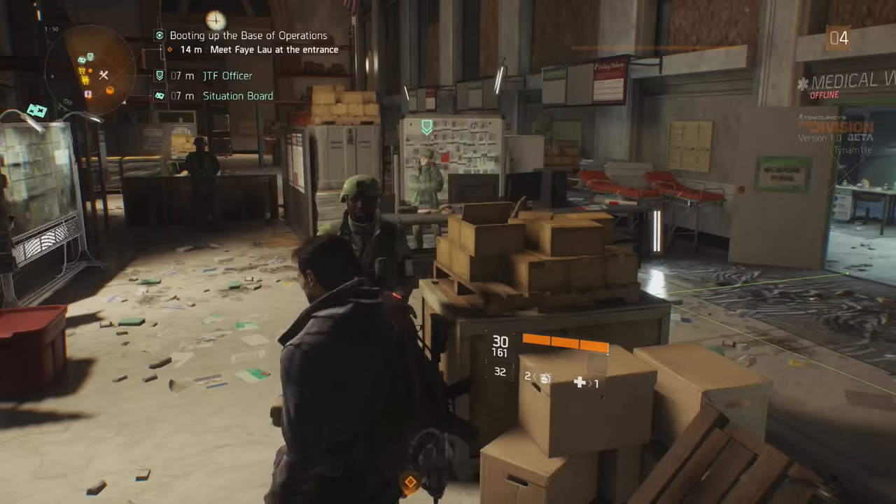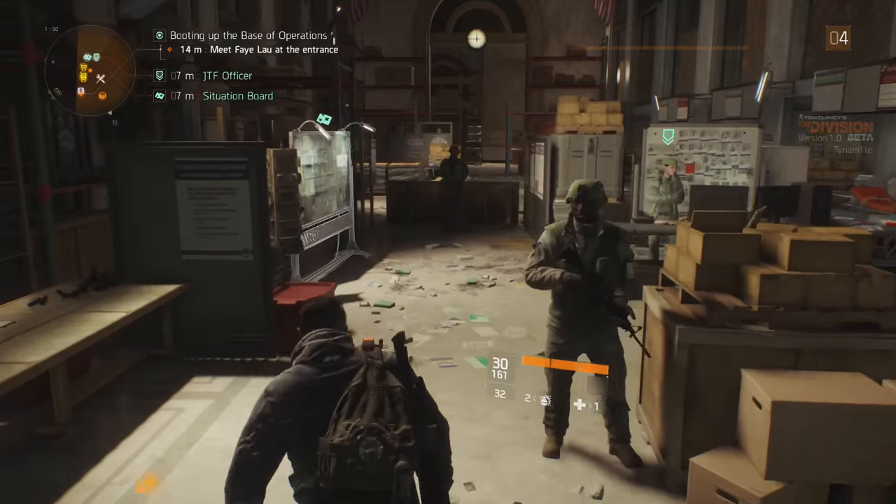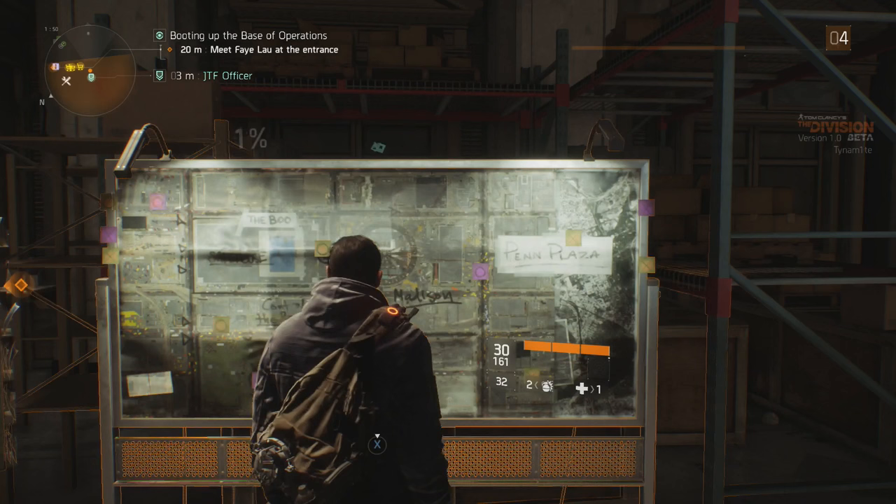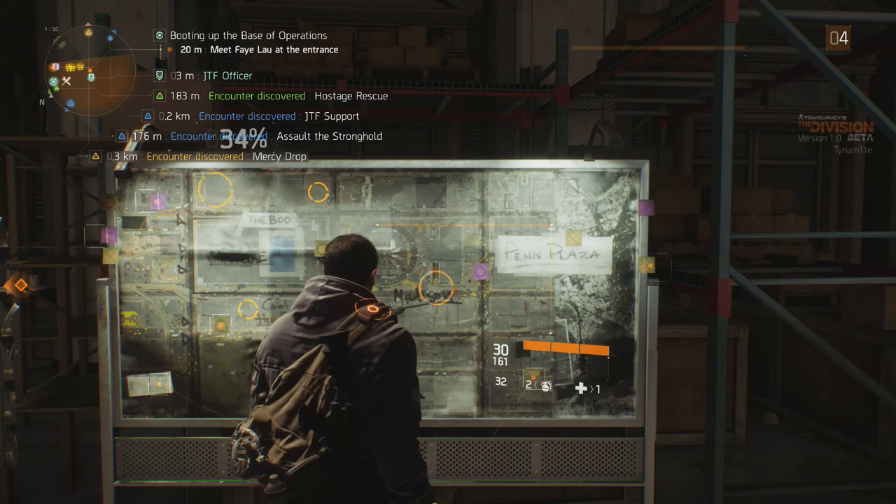Now, side activities — you can unlock a lot of them by heading to your base and clicking on your local map, where you can update your map for certain side missions throughout.